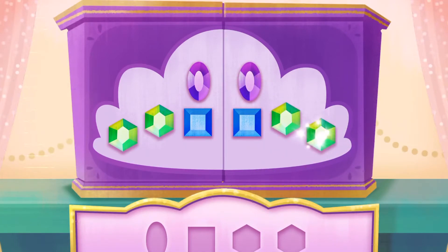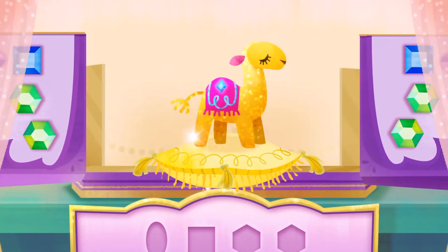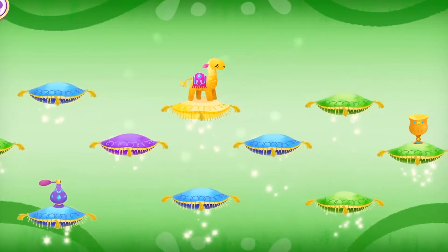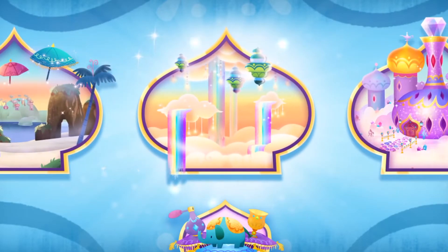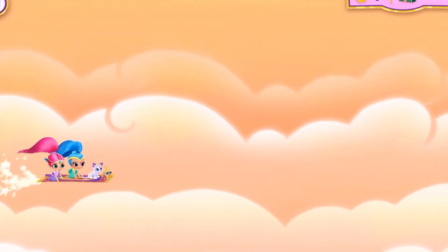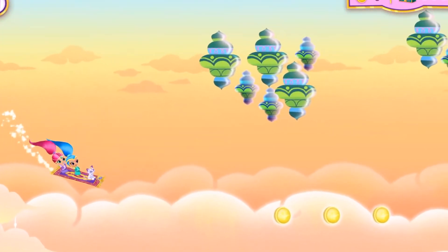Look at those genie jewels sparkle! Zahara Slam! The genie jewel box is opening! Look at all the genie prizes! So shiny! The hanging star garden! Zahara May, let's fly up and away! Three, two, one, let's fly! We have to find three enchanted treasure chests on this flight!